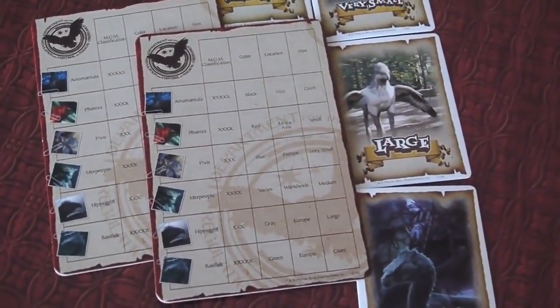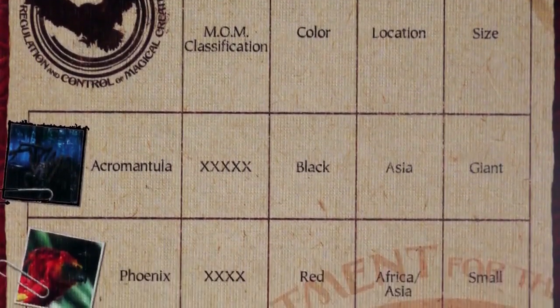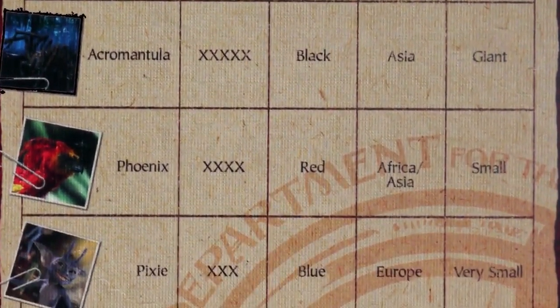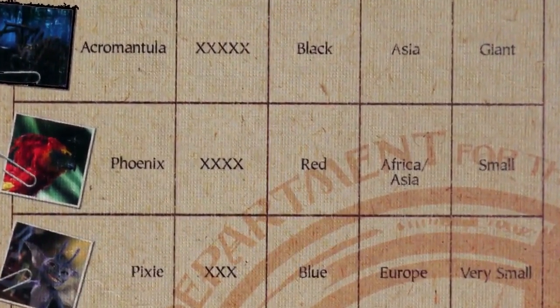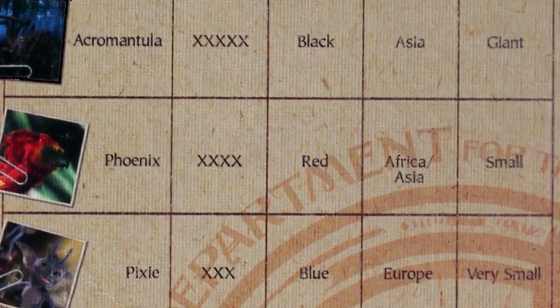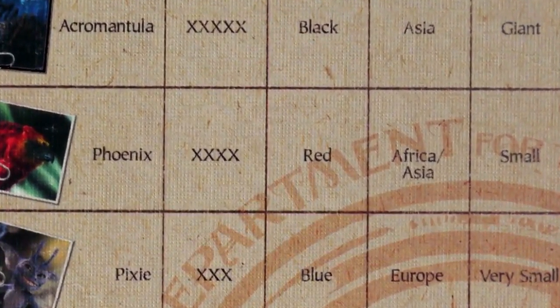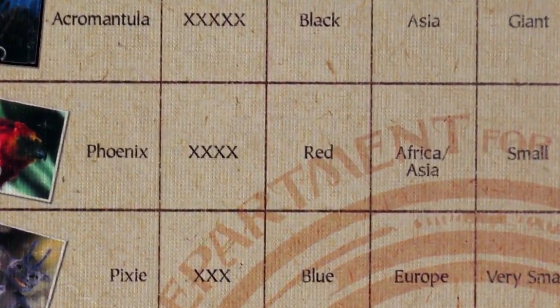Each clue chart is the same. The clues line up to determine the beast. For example, if you collect an MOM card with four Xs, a color card with red, a location card with Africa/Asia, and a size card with small, then you've captured a phoenix.